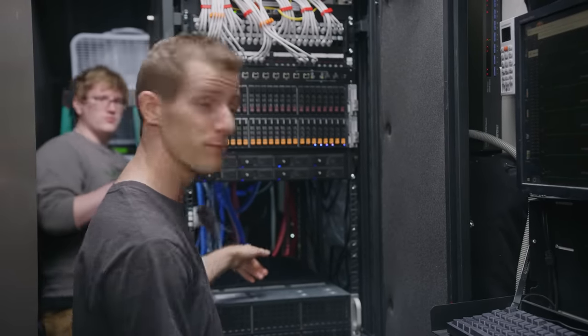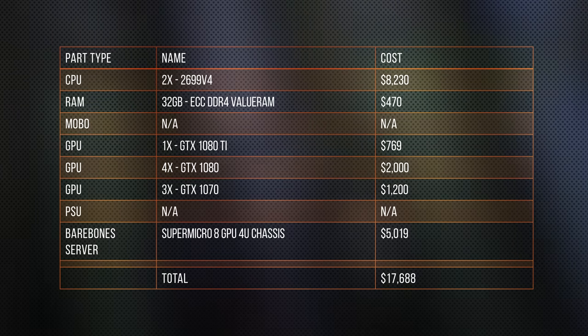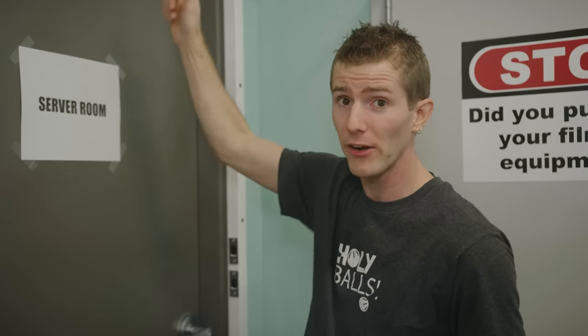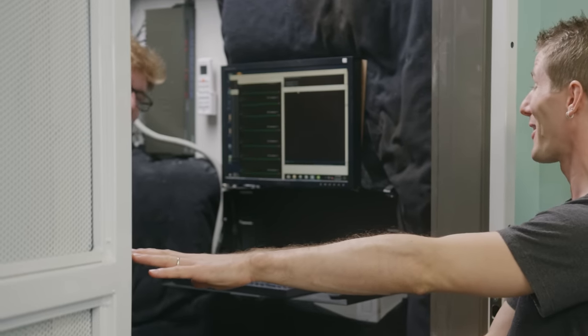Our final power usage is a cool 2,000 watts across four power supplies. Let's talk about return on investment. To buy that configuration would run you nearly $18,000 US. At an average of $11 a day in profit — again, not accounting for air conditioning — it would take around four and a half years to recoup that. And that is assuming stability in the cryptocurrency market. Stability in the cryptocurrency market — what a joke.